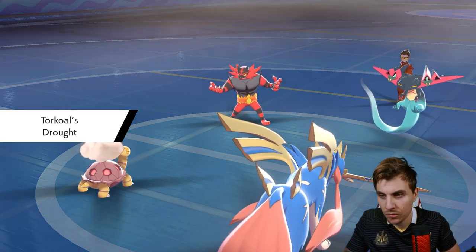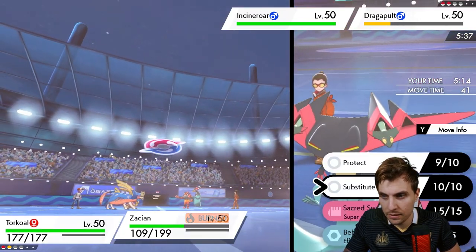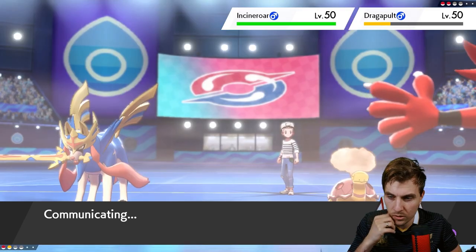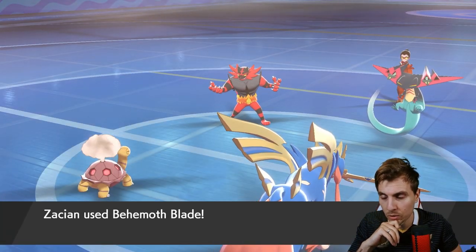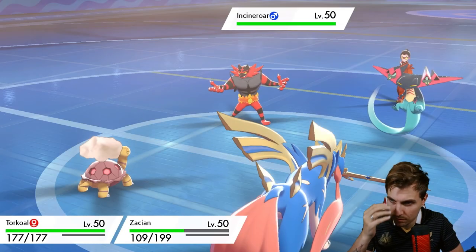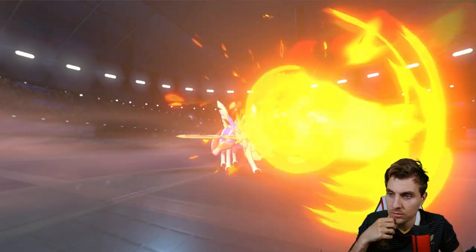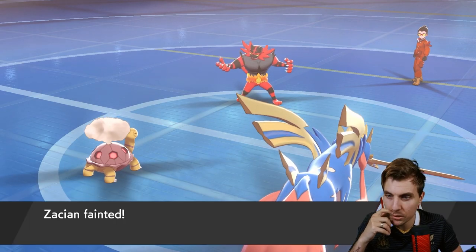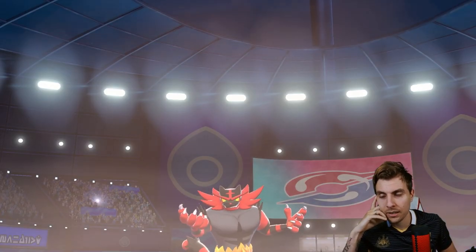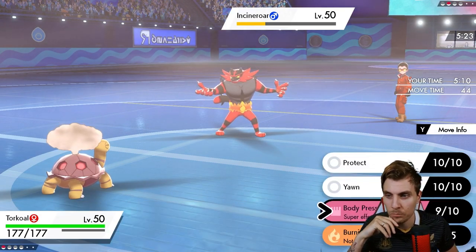I don't think they have a way to knock out Zacian, so we just Body Press and go for Behemoth Blade into Dragapult. They have to Fake Out Zacian here to save Dragapult. Then Torkoal one-on-one versus Incineroar is an easy matchup. Minus one from Intimidate, but it should still be enough to take Dragapult down — and it is! Flare Blitz comes out into Zacian, plus recoil, and that just helps us along with Body Press from Torkoal to clean up.